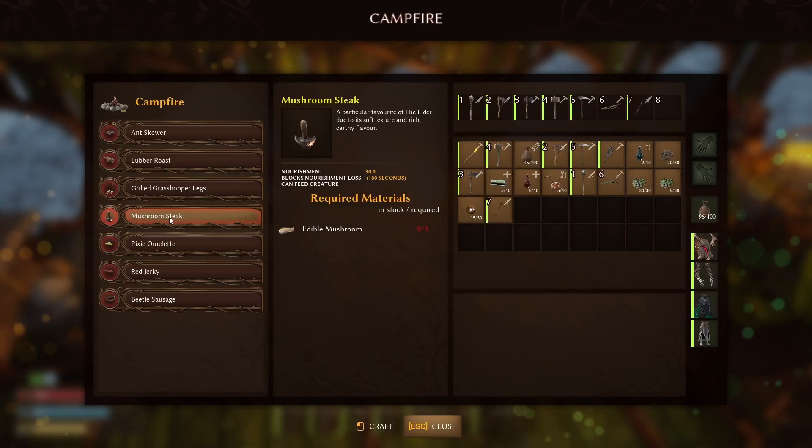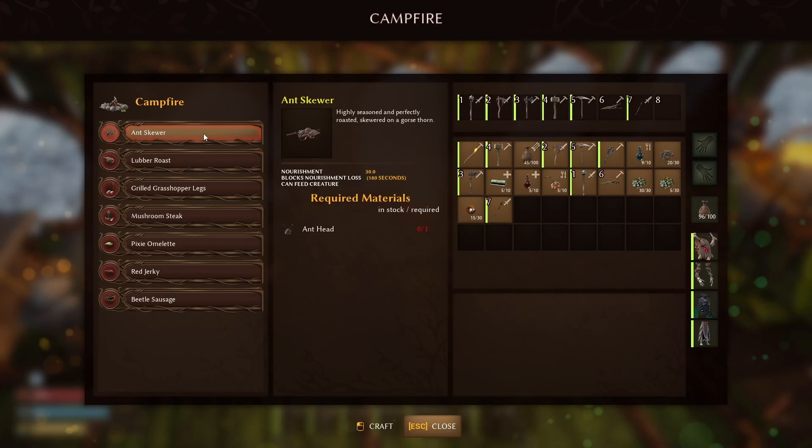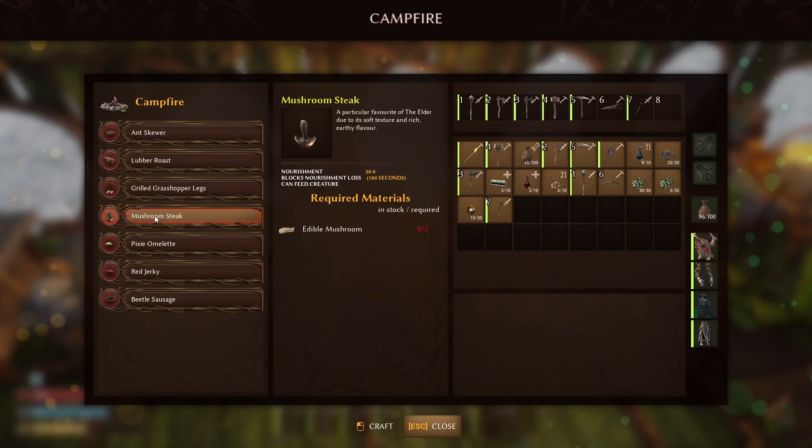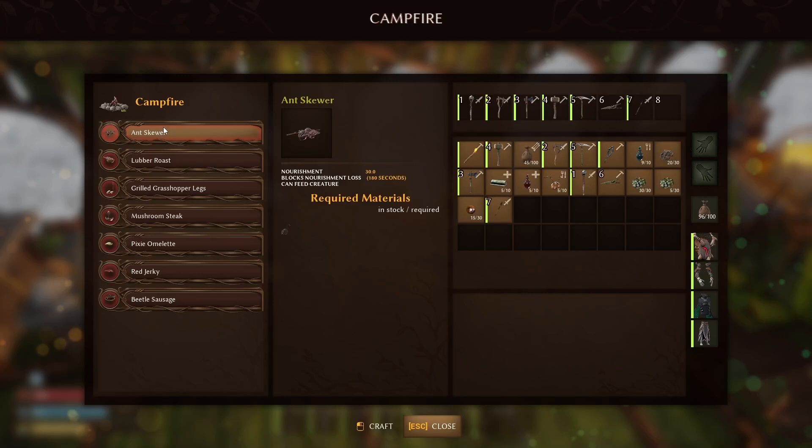Starting off with the campfire phase, the best food you should be eating is the mushroom steaks, followed closely by the ant skewers. You'll quickly move on to places where there aren't as many ants, so you won't be farming those as much. Both give you the exact same bonus: 30 nourishment and they block your nourishment loss for 180 seconds.